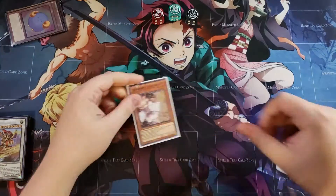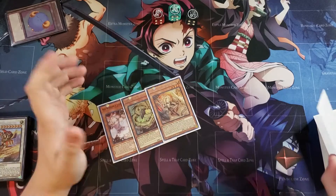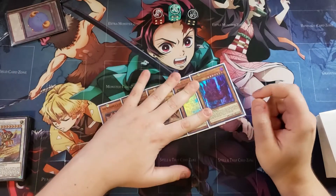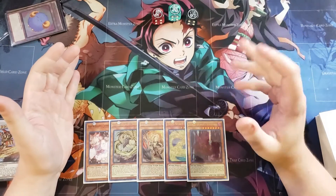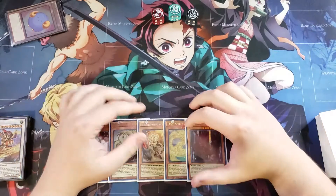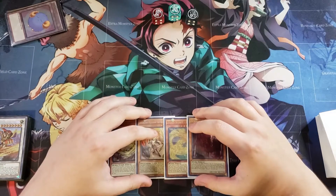We draw into: Ash Blossom, Adahara, Ecclesia — which can get us into any Sword Soul we want — Ashuna, and Vashuda. So in our first test hand we drew every Sword Soul monster, and in this hand we've drawn three of the four Tenyi monsters played in this deck. This is kind of neat — a very different opening.